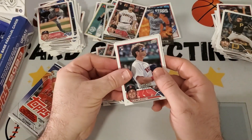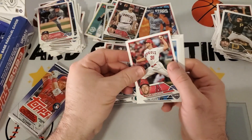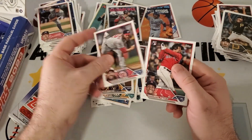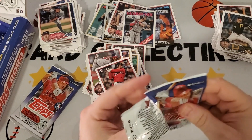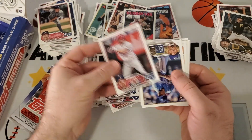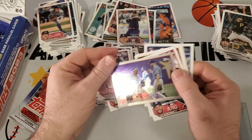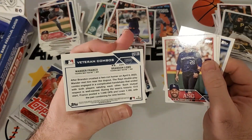Continuing on — Tristan Casas rookie debut, Riley Greene rookie debut, Tyler Anderson. Brian Roccio 88-style — that's it for that stack. Another Rangers card, Leo De Taveras had a good year, Rich Garber also. Hunter Brown rookie debut — definitely a good pitcher. Got it backwards — another rainbow foil with Wander Franco and Brandon Lowe. Not hitting the ones we want on the rainbow foils.